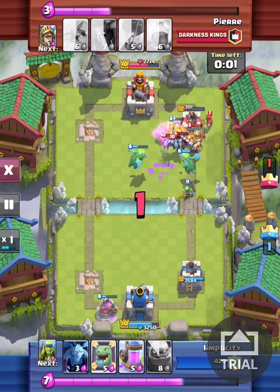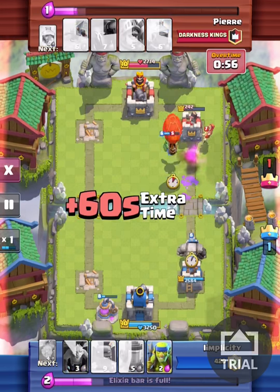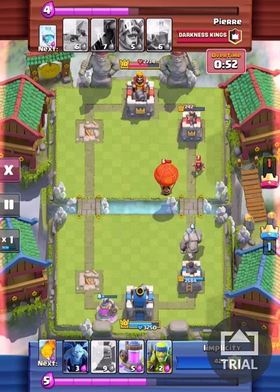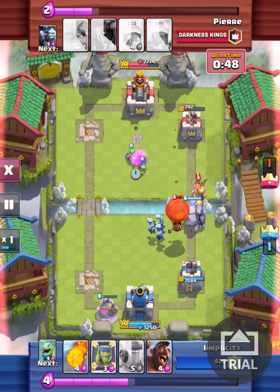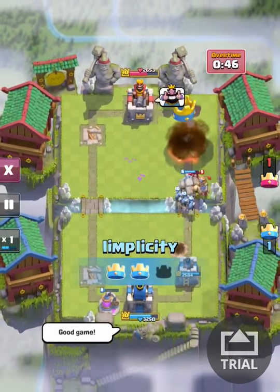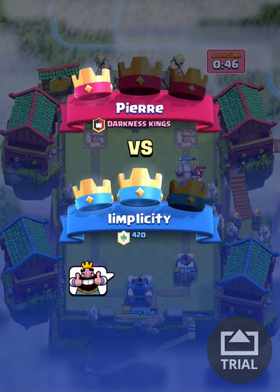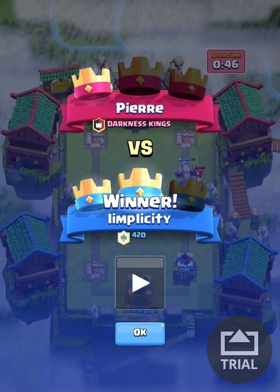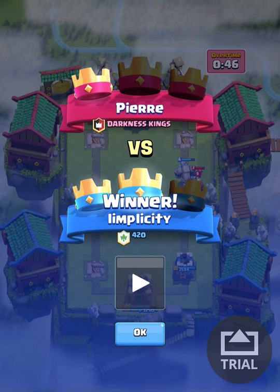Now I want a Fireball to finish this game off quickly. I drop a few troops to defend the tower, and at the same time get that Fireball loaded to hit that tower for the clutch win. Awesome. And that's how I handle a situation with Balloons, P.E.K.K.A.s, and X-Bows — and of course, Prince is a very good rushing troop as well.